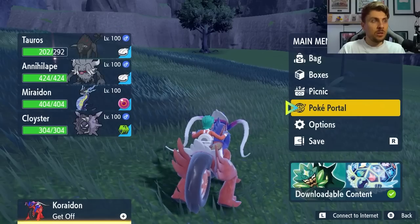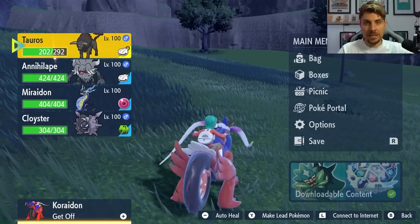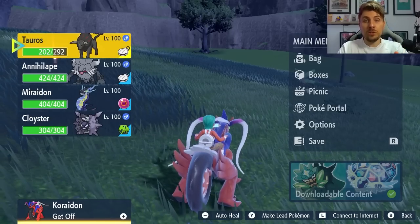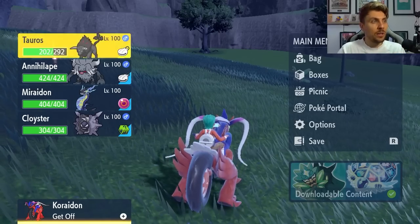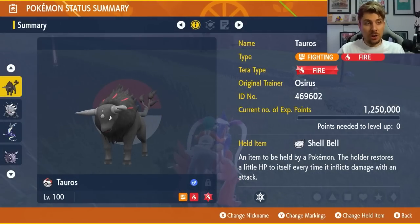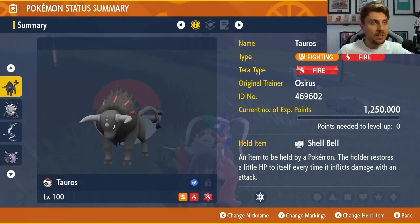The builds we're going to cover today are the most consistent ones that are going to make it very easy for you going into game. We've got a mixture of Pokemon that are going to be accessible whether you've got Scarlet or Violet. If you're a Scarlet player, this is probably your best bet — it's going to be the Flamebread Tauros, the Fighting and Fire type.